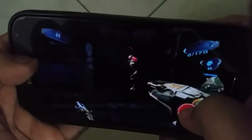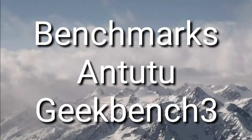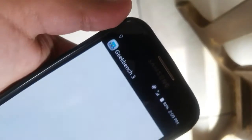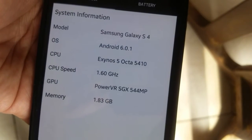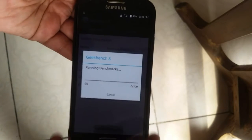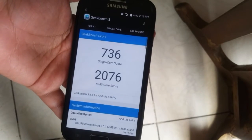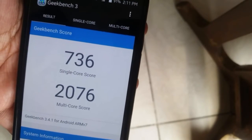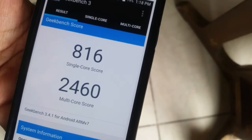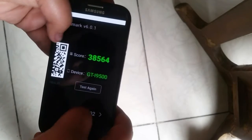Now to the benchmarks — I'm testing through Antutu and Geekbench 3. This is the Exynos Octa variant of the Galaxy S4. Running Geekbench 3, with all background apps open the scores are 736 single-core and 2076 multi-core, which is really impressive. When I close out those apps I get an even better score of 816 single-core and 2460 multi-core.